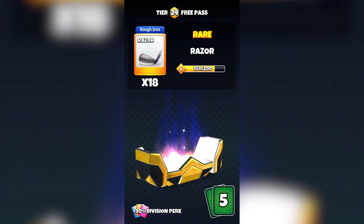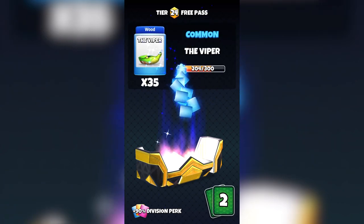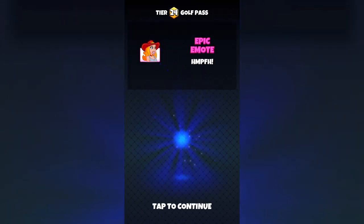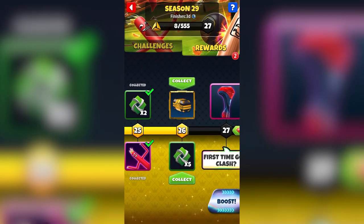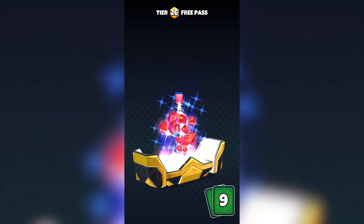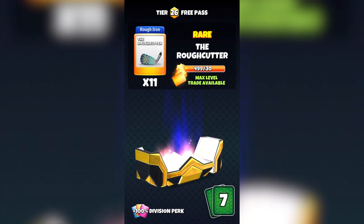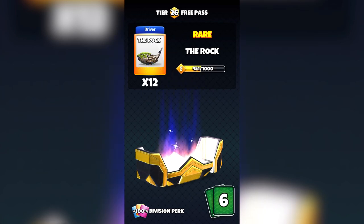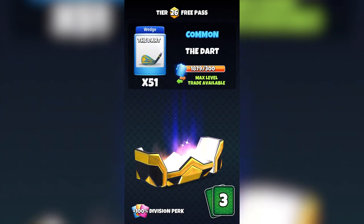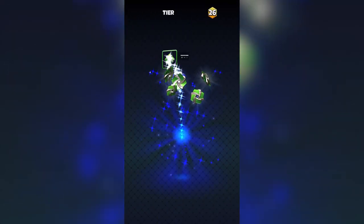As we wrap up this golf pass breakdown, we wanted to show you a comprehensive look at what the golf pass really has to offer and how it compares to the pin chest. Things like tees, practice tokens, and hole explosions you can see clearly when purchasing the pass — but opening all of these chests lets you know roughly how many gems to expect around each tier, like at tier 18 or 20.